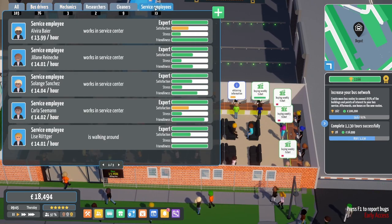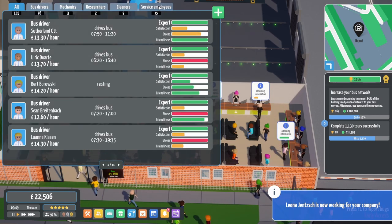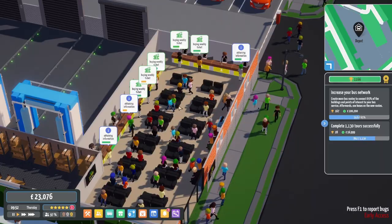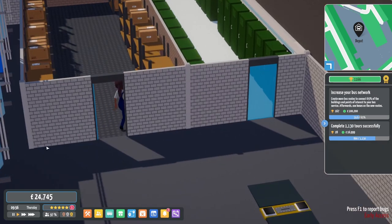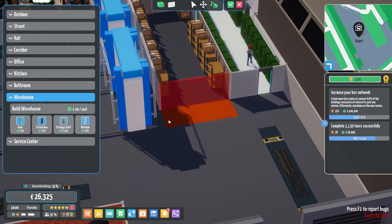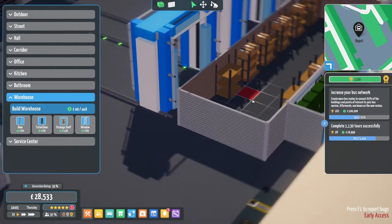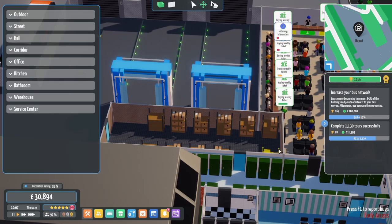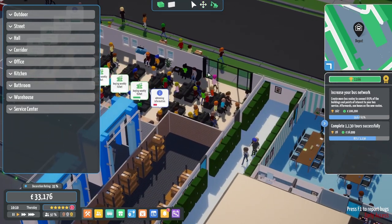My goodness me. Service employees, how many have we got? You're good, we'll hire you. You're also reasonably good, so we'll hire you as well. Are they all stressed? No, they're not, actually. Could do with another desk. Can we make that longer? Warehouse, can we delete that? Yes. Let's pop a bit of warehouse in there and pop a door. Then if we move that to there, and move you to there, then we can delete this bit of warehouse. You see where I'm going with this?